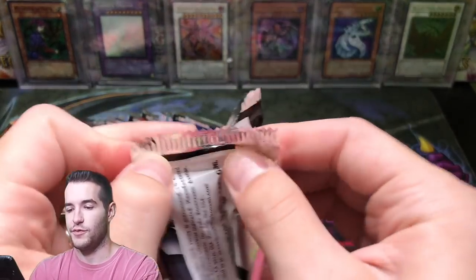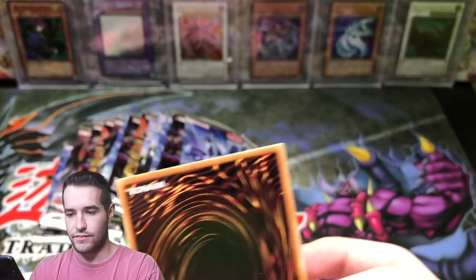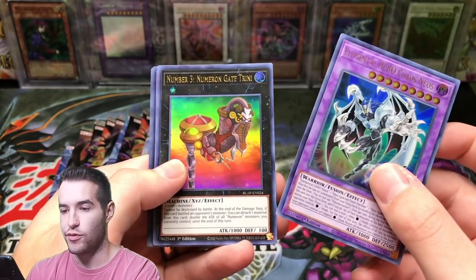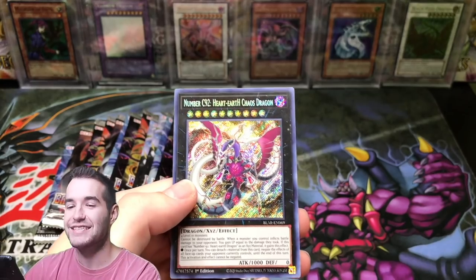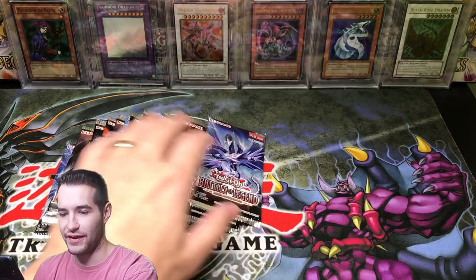We need some luck — we need to pull something good. Right now we haven't pulled much. Come on, give us some fire! Chaos Neos, Number 3 Numeron Gate, Shining Flare Wingman, Number 2 Numeron Gate Dive. Chaos Number 92 for like the fifth time — that is crazy, we keep pulling that guy.